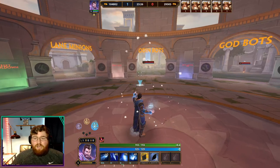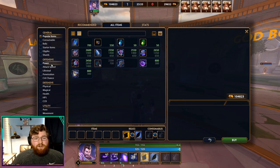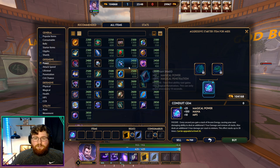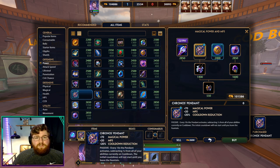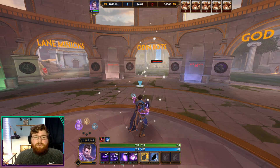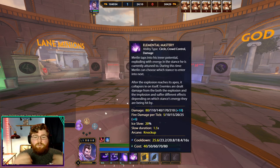Now let's get into the build. With Merlin you can open up to a lot of creativity. The best start is Conduit Gems, since it allows your one and two to fully clear waves at level two and gives good poke damage to gods. Then you want to go into Chronos Pendant — these two items work very well together, giving you a lot of MP5 to stay in lane and letting you recycle your abilities more often. Also note that the Chronos Pendant passive ticking down cooldowns also works on your ultimate, so you can swap between stances more often.